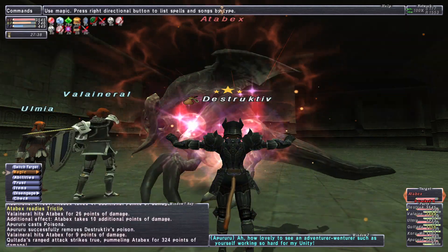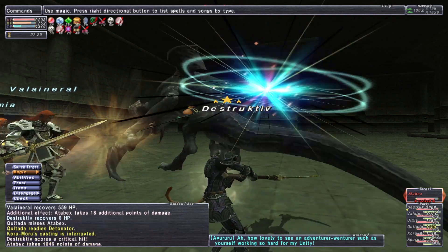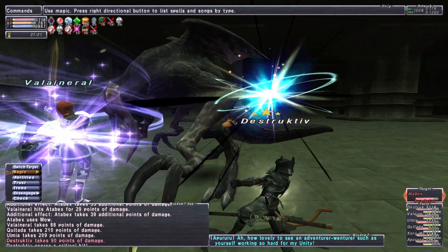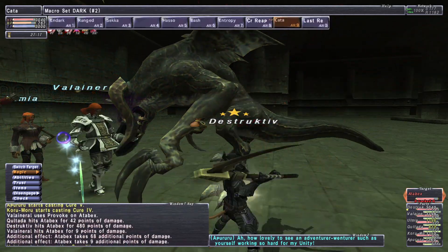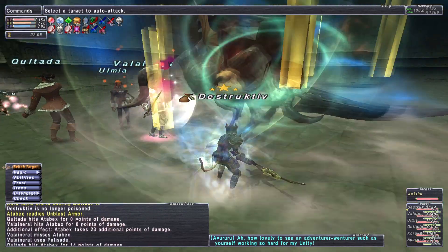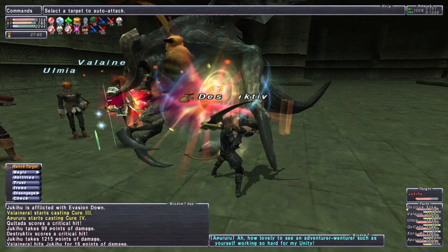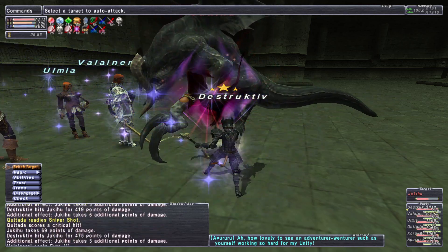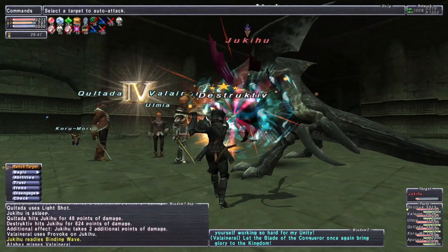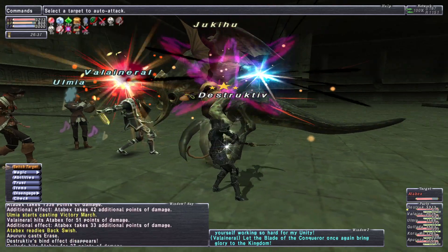Can we get a magic burst? We're not getting a magic burst from our Drain — we get it maybe 10% of the time and I'm not sure why. I'm wondering if one of our macros is messing up, like a misfire. We had no problem skill chaining with a magic burst when we were doing capacity point farming with Red Mage, and we were doing Light skill chains and getting magic bursts fine.